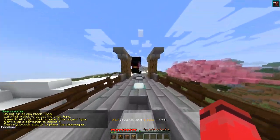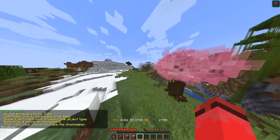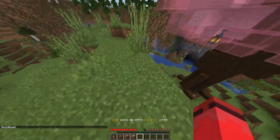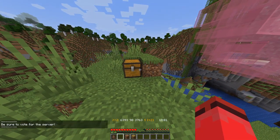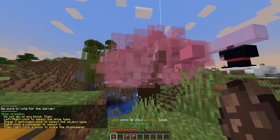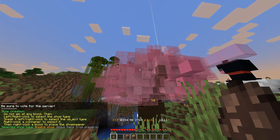It puts a little bit of instructions in the chat for you. We'll get to that in a little bit. Let's say we want to make a shop site here. First and foremost, put down your chest nearby where you're going to be putting the villager. Then pull the egg out into your hand and use left and right click to cycle through the different shop types.